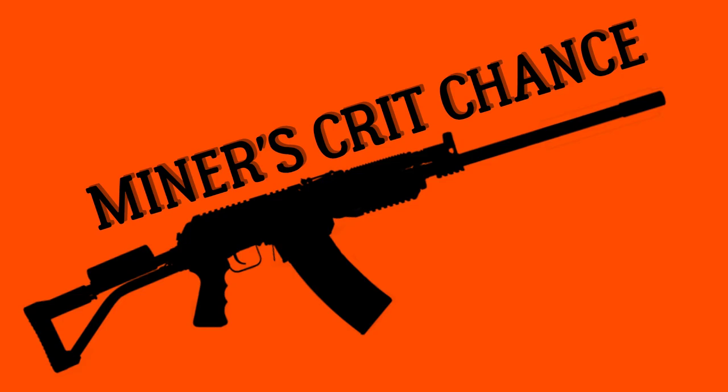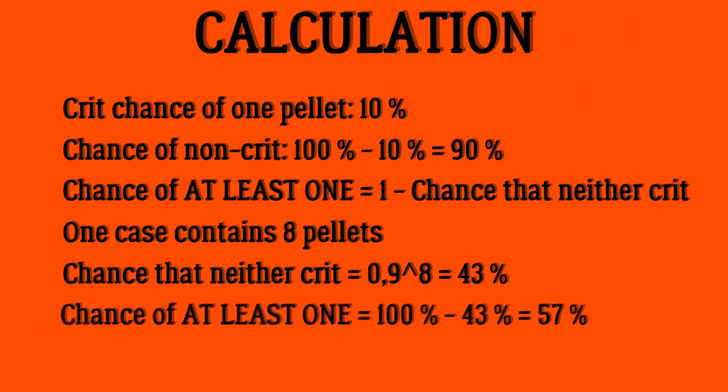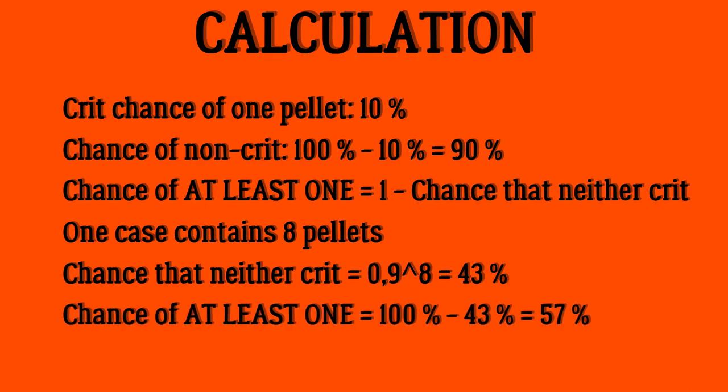So let's start with the calculation of the crit chance. Let's say we have a crit chance of one pallet of 10%. That means that the chance of this pallet yielding a non-crit is 90%. To calculate the crit chance on the pellets on the buckshot shells for the shotguns, we need to know at least the chance of one pallet to crit.